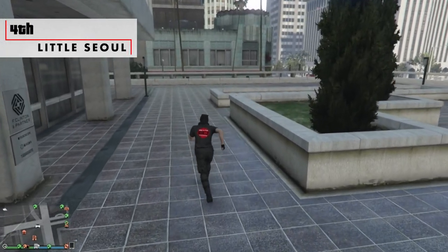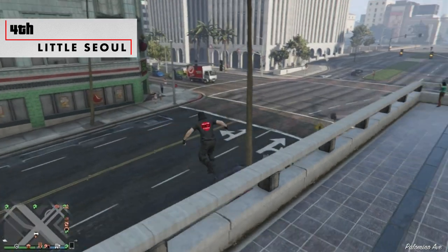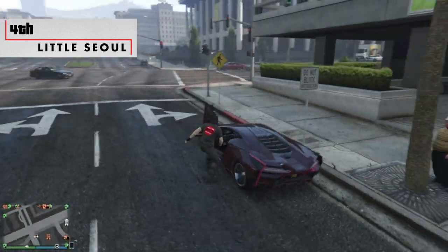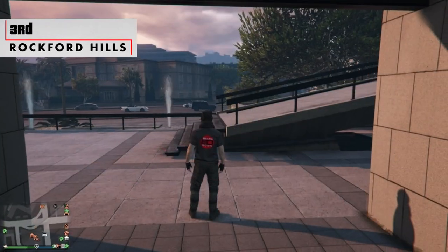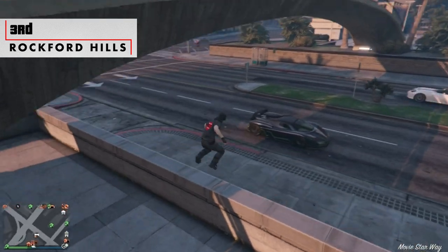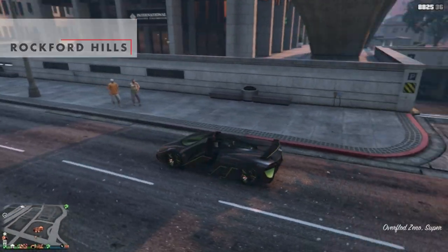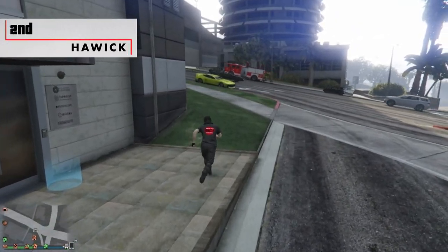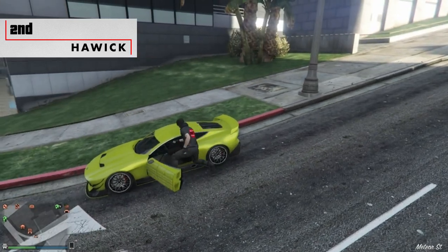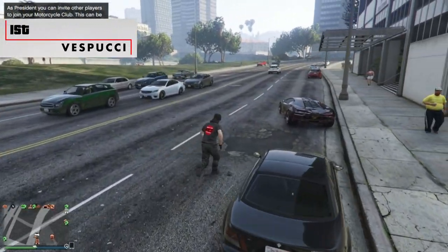The worst location for car spawns is Little Soul, as you have to hop over a wall to get to it and it is the furthest spawn location from the front entrance. In third is Rockford Hills — like Little Soul, you also have to hop over a wall in order to get to your car. Second is Harwick, which has it spawned just to the left of you across the grass. And in first place is Vespucci, as it spawns the closest, right outside the entrance.